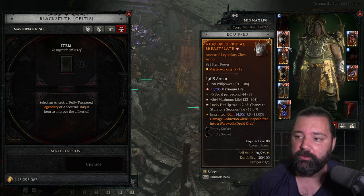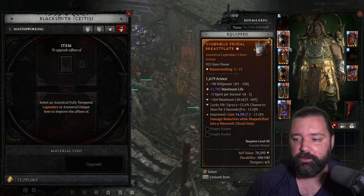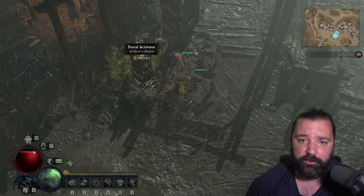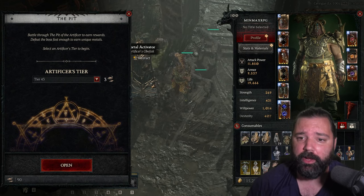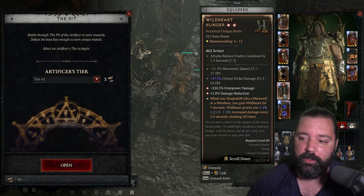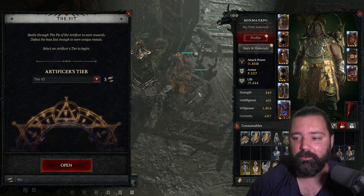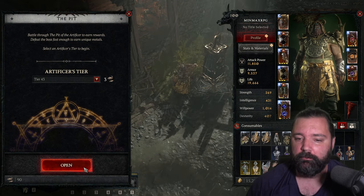If you're unhappy with which affix got boosted, you can reset it and try again — so there's some RNG to this as well. My first time through I'm just trying to max all these items and obviously looking for some ancestral uniques for the two slots I don't have them yet. It's fairly early in this season and this character is still progressing. I'll just be going right back into the pit, deciding whether to continue lower tiers or progress higher to rank up items that already have a few ranks.